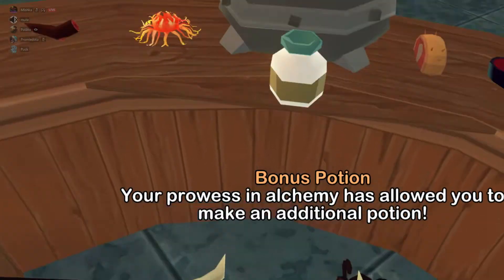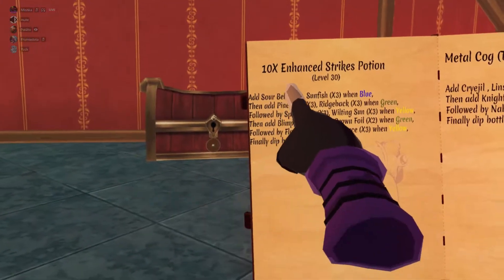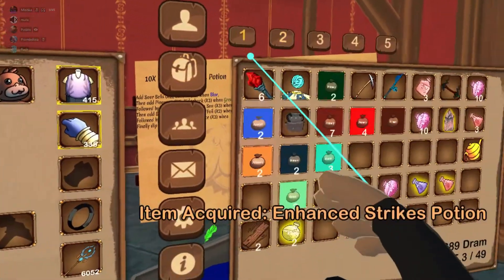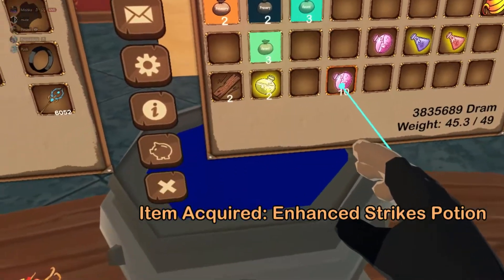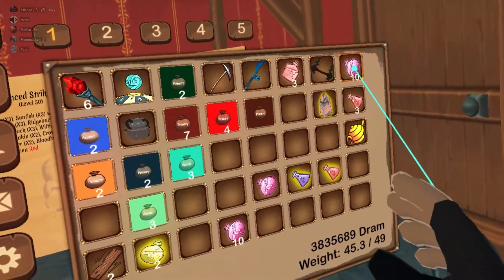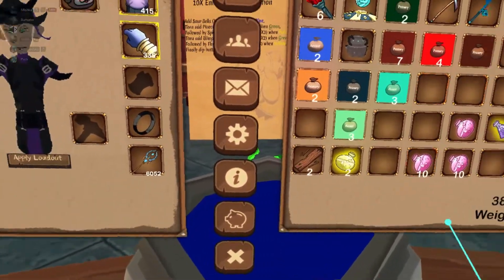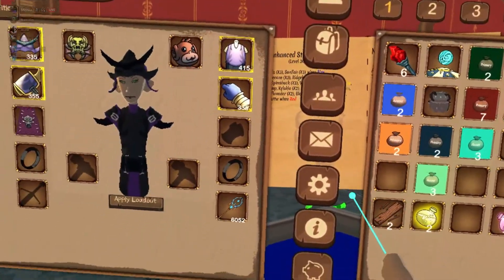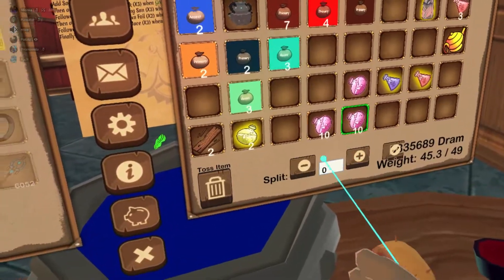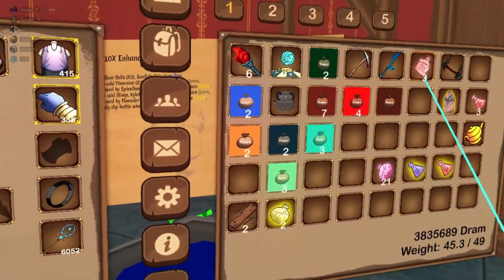Perfect — I really wanted that to proc when making this one. This is a times 10 Enhanced Strikes potion, which means it made 10 potions. If you take the overlevel perks where you can make an additional potion, that will proc and give you another 10 potions. So if you're making potions and doing the times 10 recipes, highly recommend maxing out that overlevel perk because it'll give you a lot of extra potions. It is amazing.